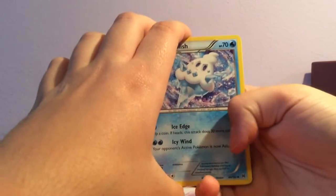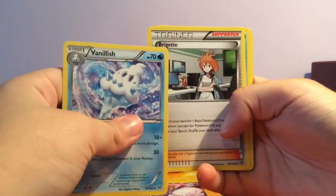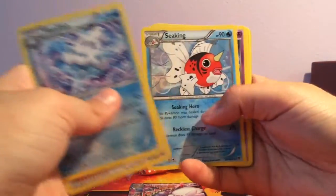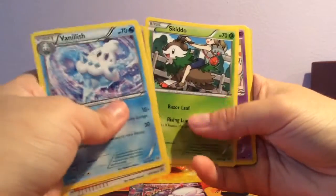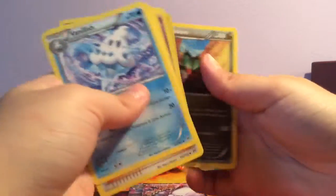I could totally hide the borders of the card if I wanted to, but like this — yeah, can't see nothing. So Vanillish, Bridger, Seaking, Misdreavus, Skiddo, Ralts, Woobat, Magnemite, Dedenne, and a Noctowl.